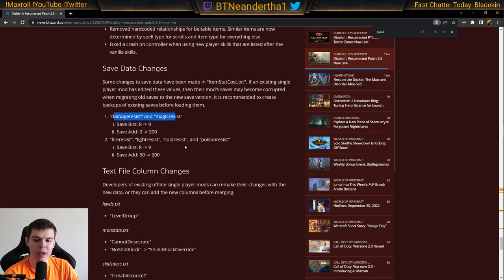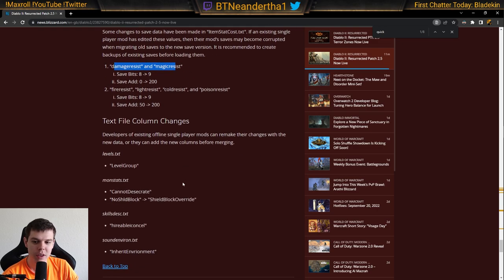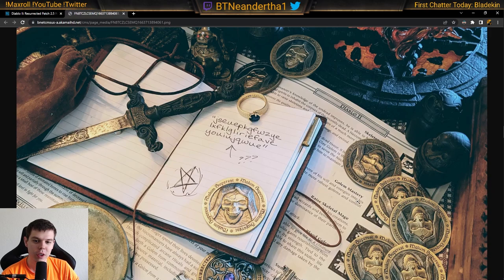Going forward, modders like BT Diablo will probably want to use these new functions for more ability. You'll also be able to work with Mercenary AI — they're moving a lot more things from hard coding to soft coding, meaning modders can actually change things around. The mercenaries are not very smart, so I'm really excited about this. At the very bottom of the patch notes there's a mysterious image, and we don't know what it means.